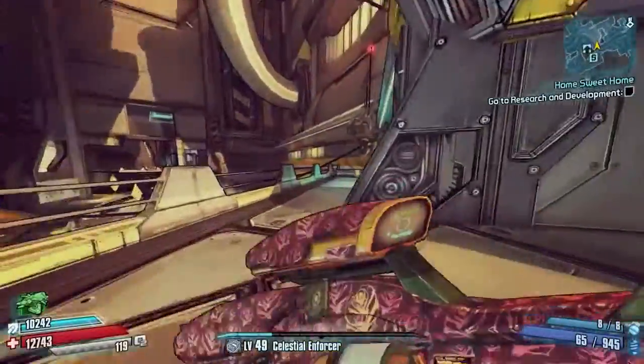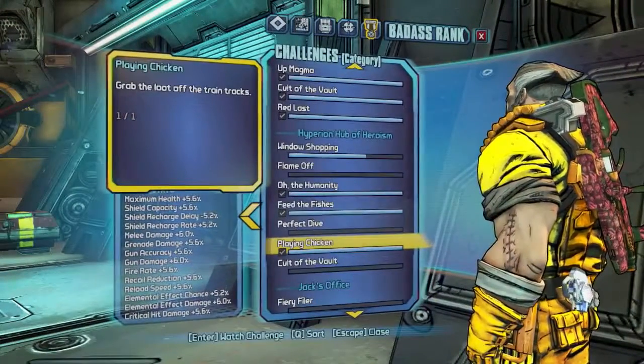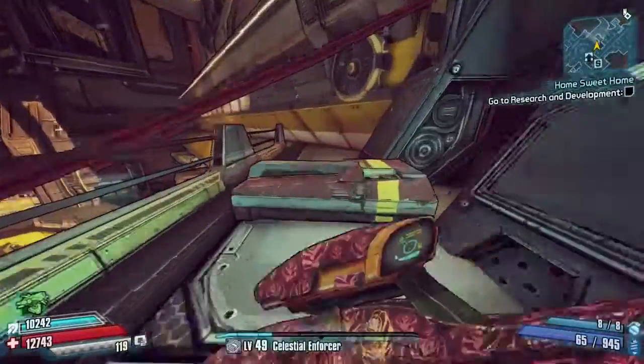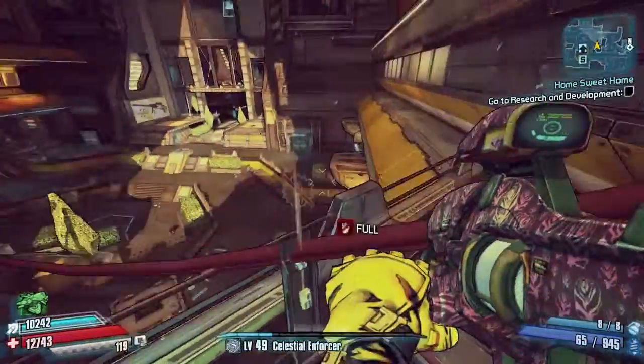So that's five badass rank, pretty easy just for that. And also while you're here there's a nice red chest to pick up as well. Go ahead and check we've got it — there we are, one of one — grab the loot off the train track and open this chest up. So that's how easy that one is, nice and safe.